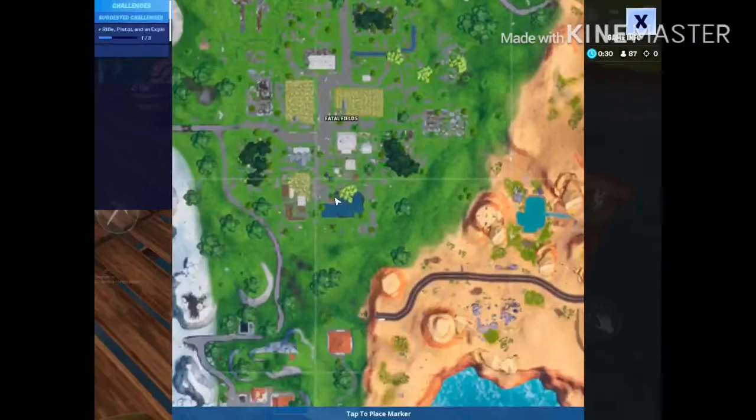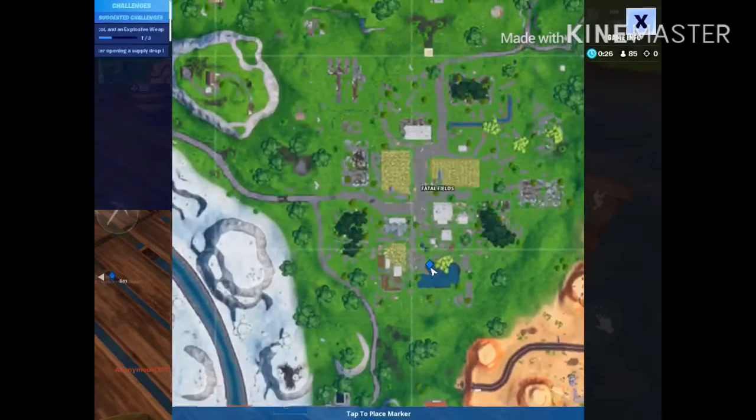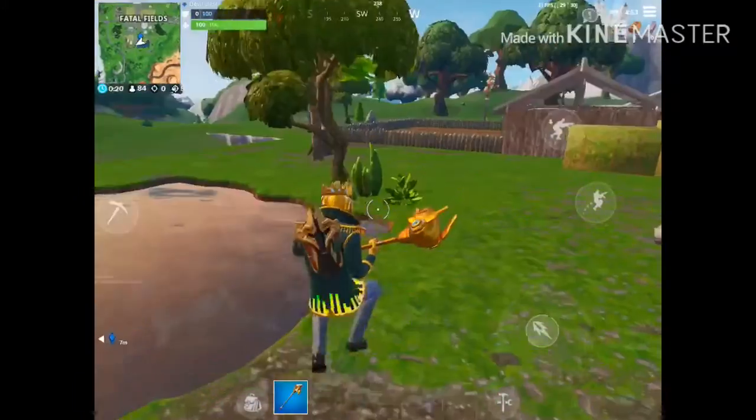It was really easy to find this week's battle star. I'm just marking the place — and there we go, it's in Fatal Office. BAM! That's how you collect it. Really easy to collect.